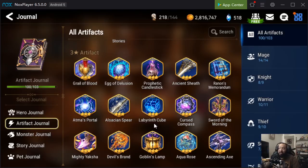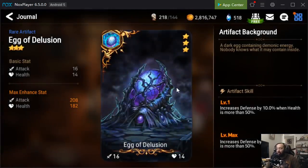I'll specify which ones you want to keep more of, talk about different situations you can use them in, and mention what four or five star artifact each one is similar to — especially artifacts like Egg of Delusion, which we're going to talk about first. First up on the list is Egg of Delusion, which is very, very valuable.